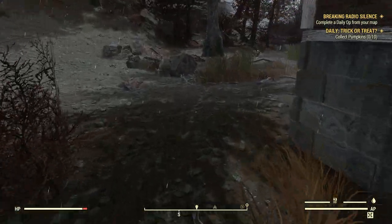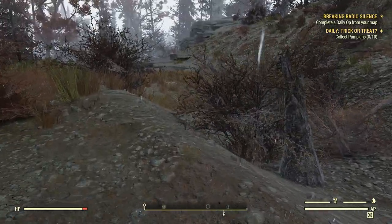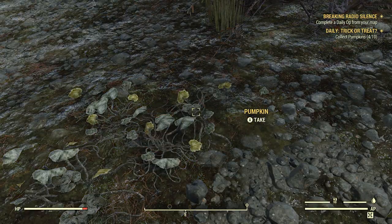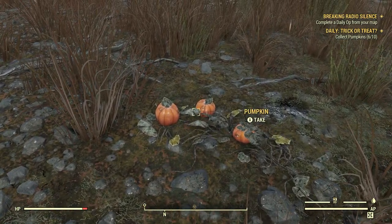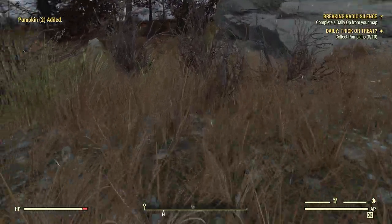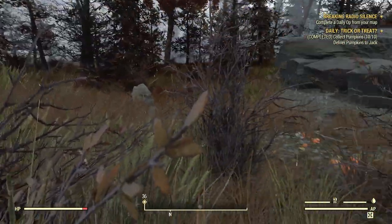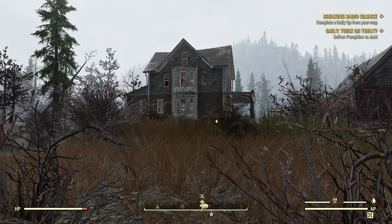So we're going to go pick up some pumpkins, starting right over here. We'll see the little patches come up — just three little patches here. Two, four, six... we can see it tracking at the top right-hand corner of the screen. Eight... ten, just like that. Ten for ten. And if you don't have that perk card, don't worry, because there are ten patches just around his property alone.